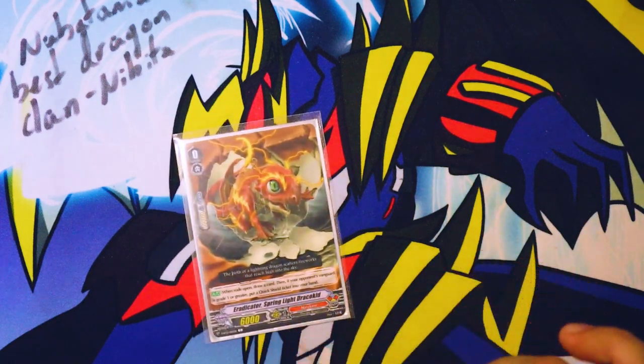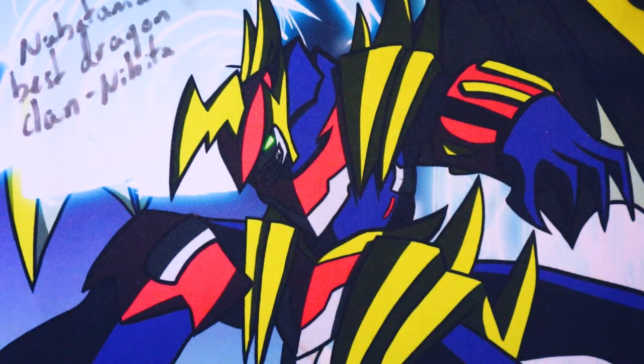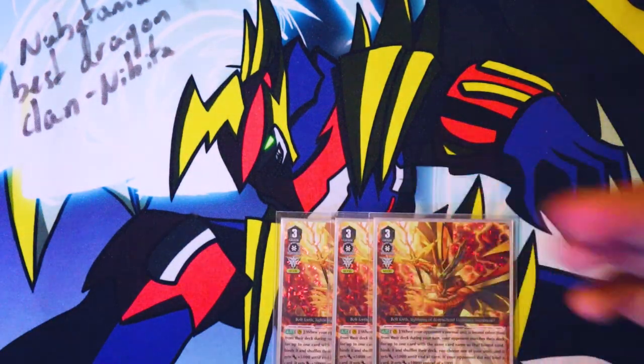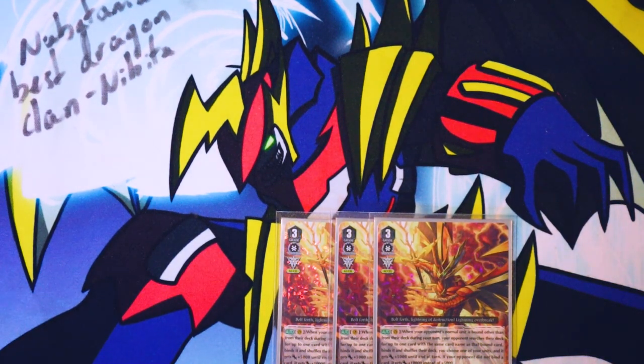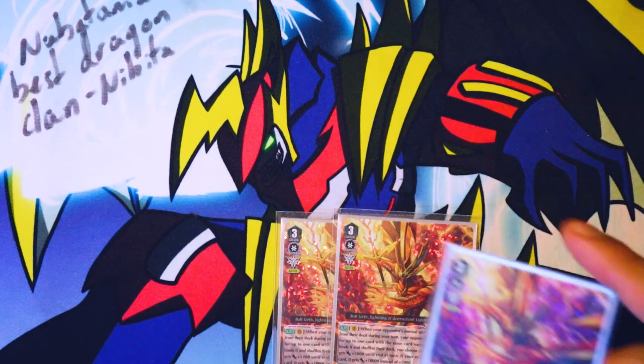The starter — what every single starter in V Series does. I run three Bowing Sword Dragon. Its skill is: when your opponent's normal unit is bound other than from their deck during your turn, your opponent searches their deck for up to one card with the same card name as that bound unit and binds it, then shuffles their deck. You choose one of your units and it gets plus 5,000 until end of turn. If your opponent did not bind, it gets plus 10,000 instead. And when rode upon, call this card to rear guard, choose a card from your opponent's drop zone, carry two cards in their damage zone and bind them.